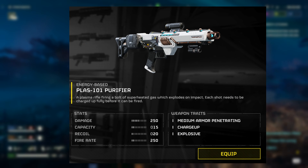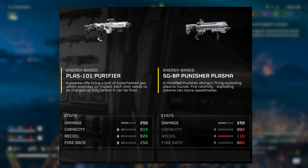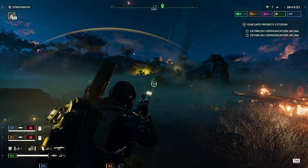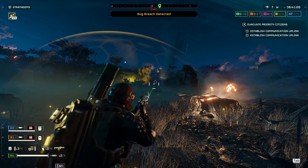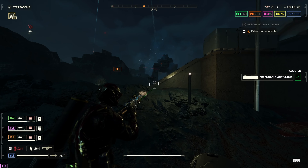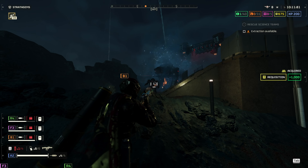The Plasma 101 Purifier also doesn't make a lot of sense. It has similar damage to the Plasma Punisher, yet somehow it feels weaker, even though the AoE is a bit wider. I just figured they'd do about the same damage, but it feels like the Plasma Punisher does more for some reason. It also operates like a sniper or marksman rifle in the game, yet we don't get any scoping options to really flesh out this weapon.